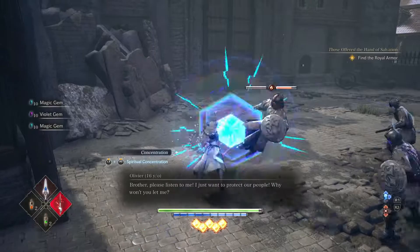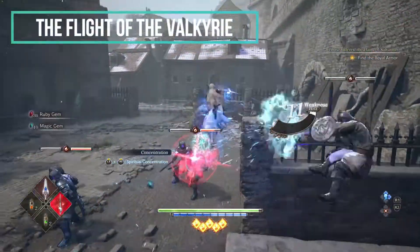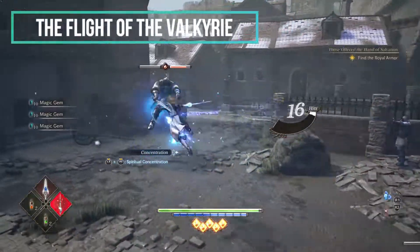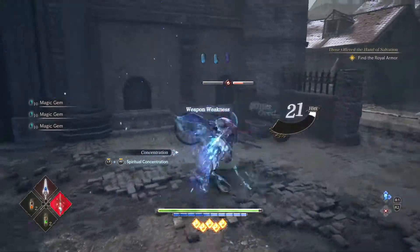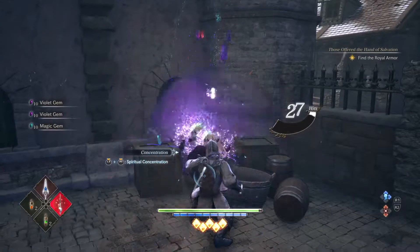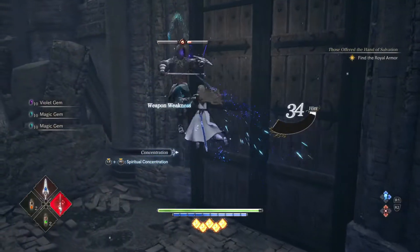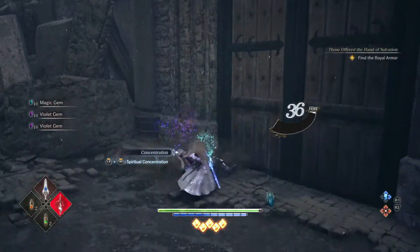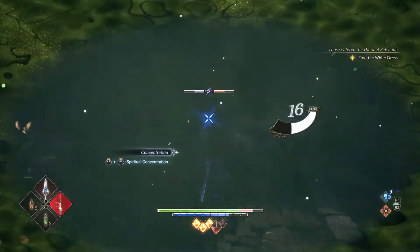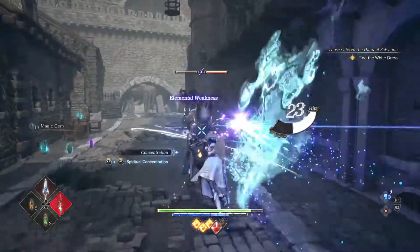The next tip is a technique I developed while playing: I named it the Flight of the Valkyrie. To execute it, you need the skill called Chain Attack. Whenever you use your energy hook by tapping L2, if you hit the square button once you perform a combo — and the good thing is you can chain this attack indefinitely. You can even lift enemies off the ground or chain it to different enemies. Be warned, though: this technique won't work with every weapon.